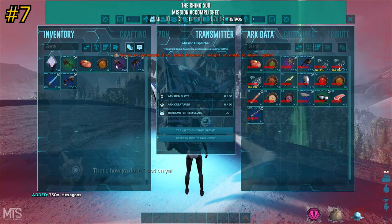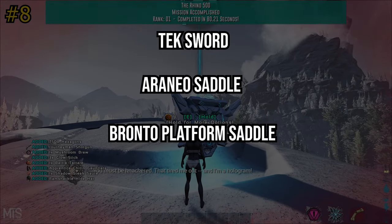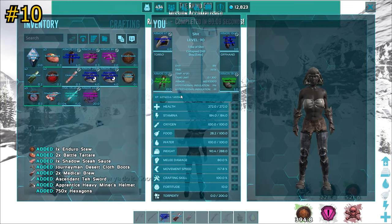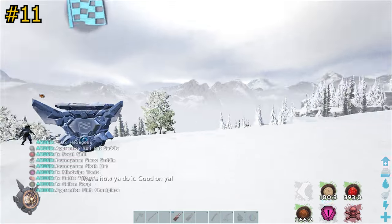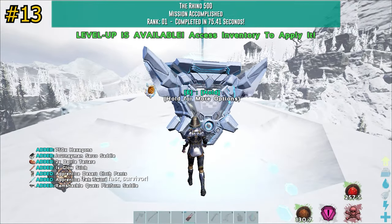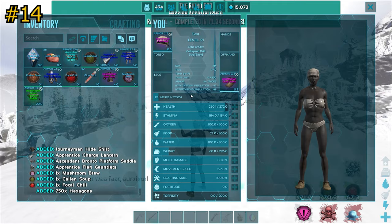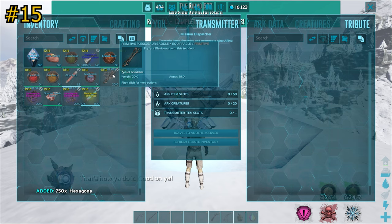The main things that drop from the Rhino 500 mission are the tek sword, the spider saddle, the Bronto saddle, and the Sarco saddle drops a good bit too. But the real reason I'm here is because you can do this mission within 70 seconds and you get 750 hexagons with no requirements. You can come completely naked and start doing this mission. If you're freezing, just drink the consumables and eat shadow steak and it'll keep you alive. And if it doesn't, you've got the bed right there not far from you.